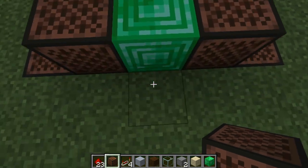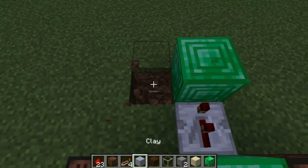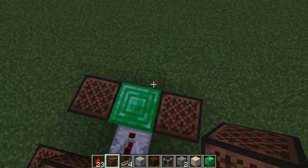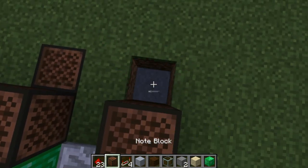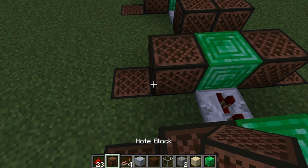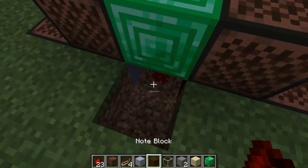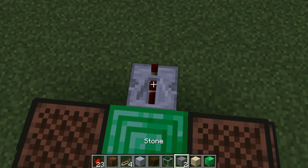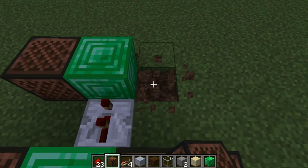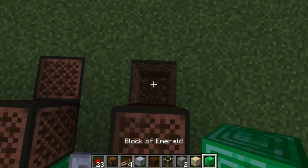Place redstone dust right under your normal block. Two ticks, place down a normal block and do wood 3 and clay 10. Come all the way to the side and go two blocks down and do another clay 10. Come to the other side and go two blocks down and do glass 19. Place redstone dust under your normal middle block. Two ticks, place down a normal block and do wood 10, then another wood 10. Come to the side and go two blocks down and do emerald 22.